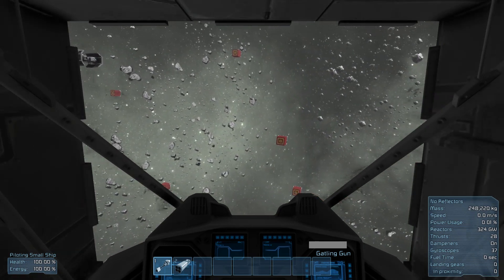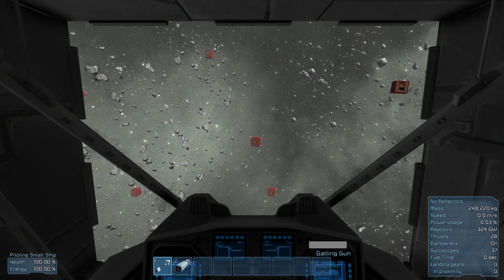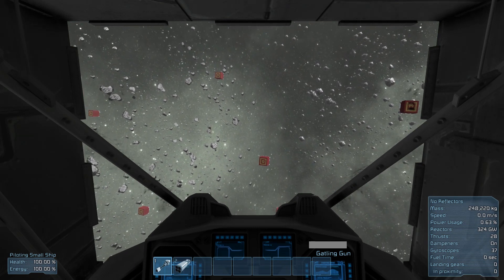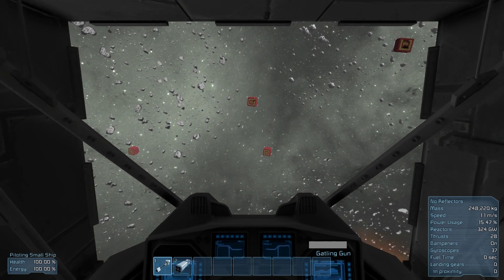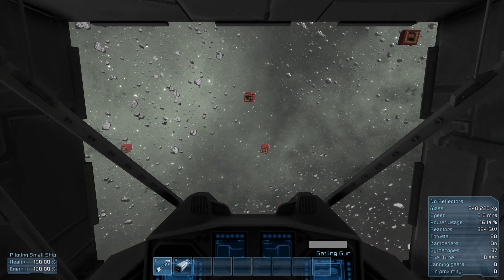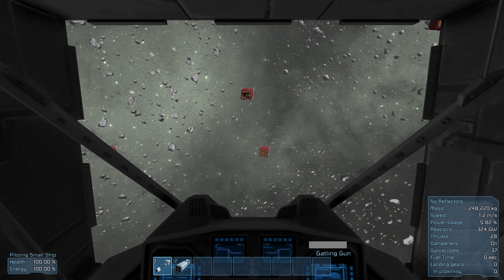First we're going to test out our new weapons on these targets. We've got a gatling gun underneath the ship, so when I fire it you can see all the projectiles coming out. We can test it on this target in the distance — you can see it's ripping some holes through the armor. That's a pretty cool feature.